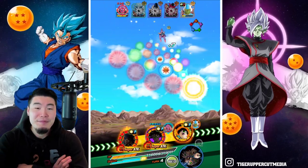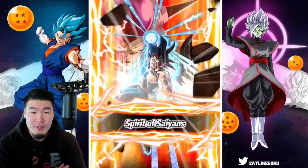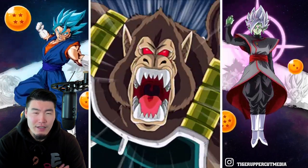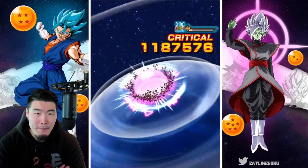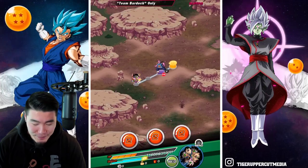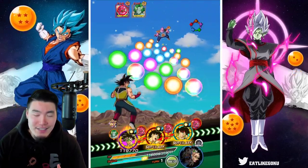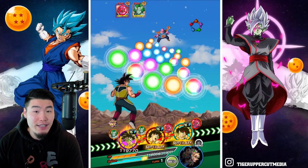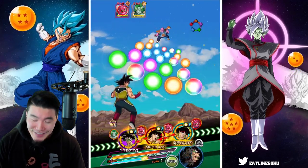Now we should be able to finish off both these guys. Fizz Bardock will definitely kill the first dude, and then hopefully Int Bardock can finish off the other guy. If not, he'll at least be sealed, so I'm not too concerned. Give me a crit — nice. A bit of a close call there. So far, probably the most challenging stage, even with the Fizz LR Bardock. He's kind of like a cheat code on this stage specifically, because he just hits so much harder than everybody else — he's basically going to be one-shotting everybody. But on the off-rotation when he's not there, things can be a little bit scary.